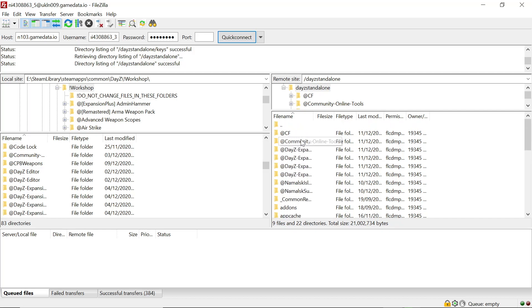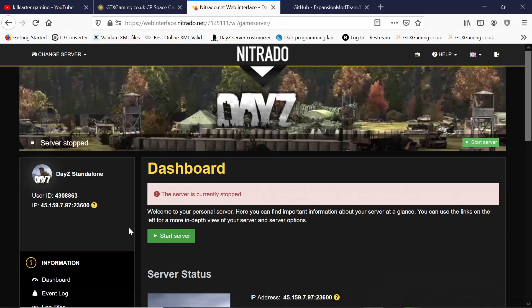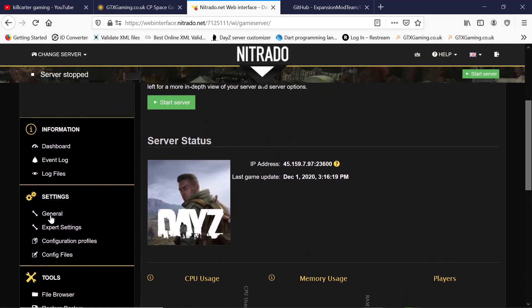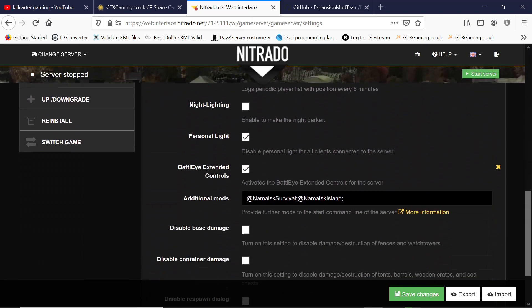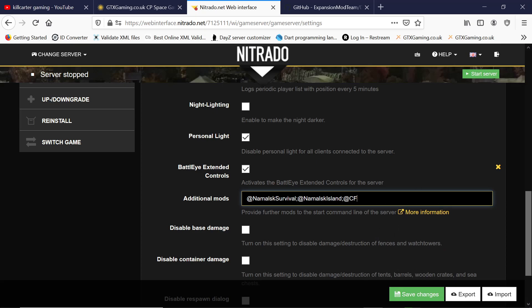Now we want to take the names of these mods. Copy the CF name, go back to your control panel, scroll down to General, scroll down to your mod command line, and paste CF in there, followed by a semicolon.